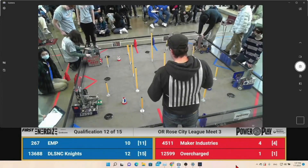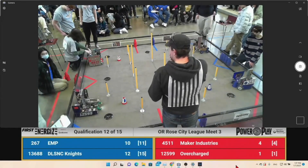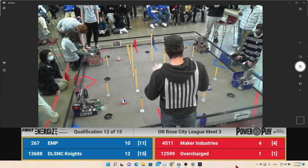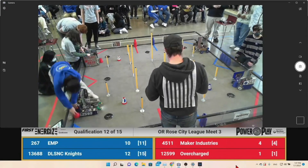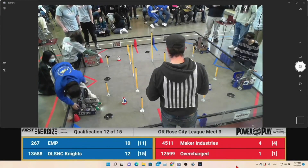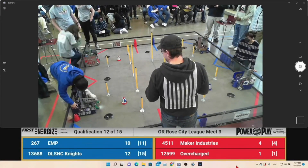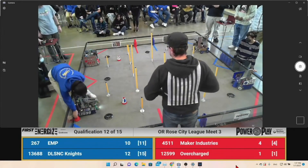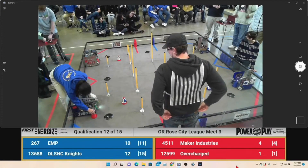Alright, looks like we're about ready for match number 12. On the blue alliance we've got team 267 EMP alongside team 13688 DLSNC Nice. And on the red alliance we've got team 4511 Baker Industries and team 12599 Reef Overcharge.